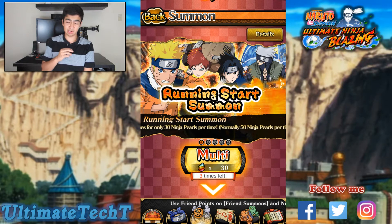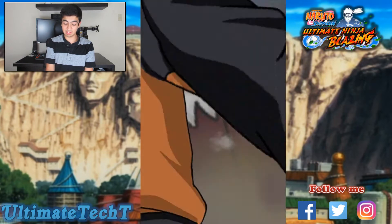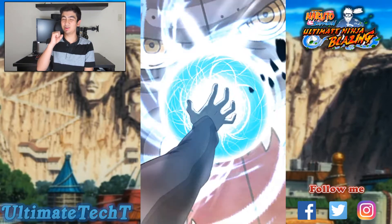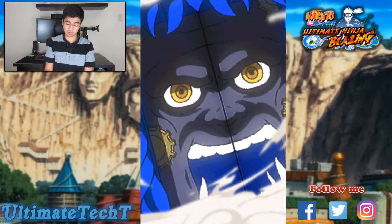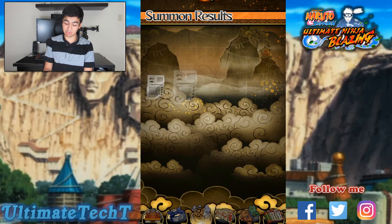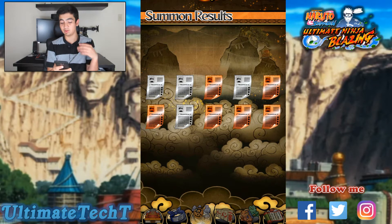We'll jump right into the multi. I don't know the animations exactly but I think the more barriers it breaks the better. Hopefully we get a 5-star. I'm not going to reroll — I don't believe in doing it this early in the game and I'm not really a fan of rerolling. Let's go — Sasuke joins, then Sakura joins. I don't see any glow, so I don't think we got any 5-stars, which kind of sucks. There are still two more multis we'll do in the near future.